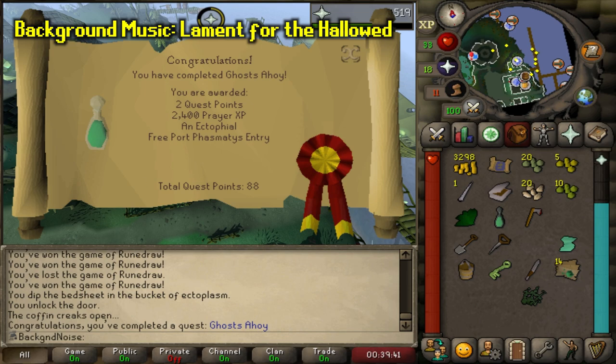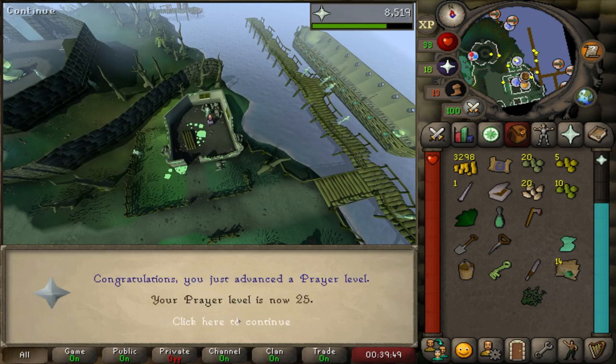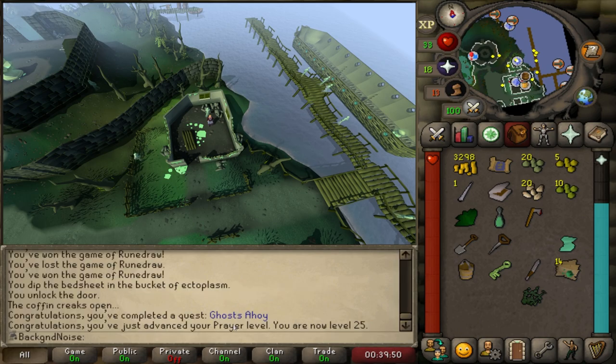With Ghosts Ahoy done, the ghosts are now free to leave the physical world should they so wish, and we also got an Ectophial. It's not the best method of getting to Morytania, but it sure beats running through Paterdomus every time. Sure, there are the charter ships, but those are less convenient than the Ectophial.